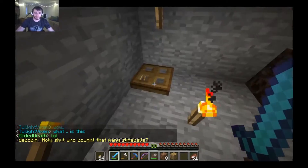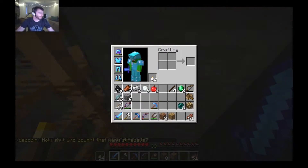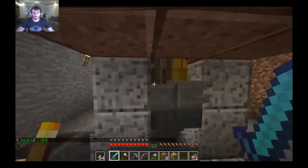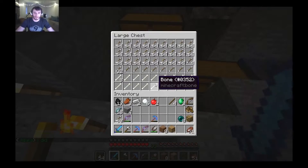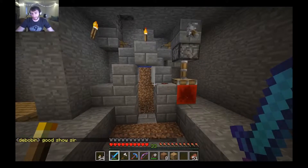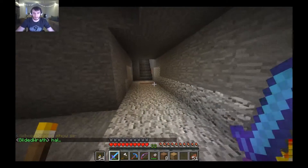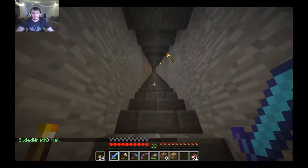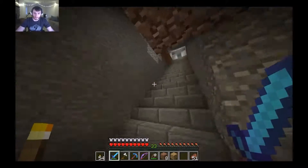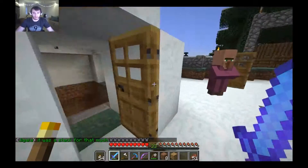We've got our nether board. And then down here we have our skeleton grinder. They fall down, I hit them, and then they give me arrows and bones. This was going to be an AFK fishing place, but it doesn't really work, so I don't really use it. And then we go back up to that first igloo, up the stairs. This is inside of here — we go out here and we're back where we started.